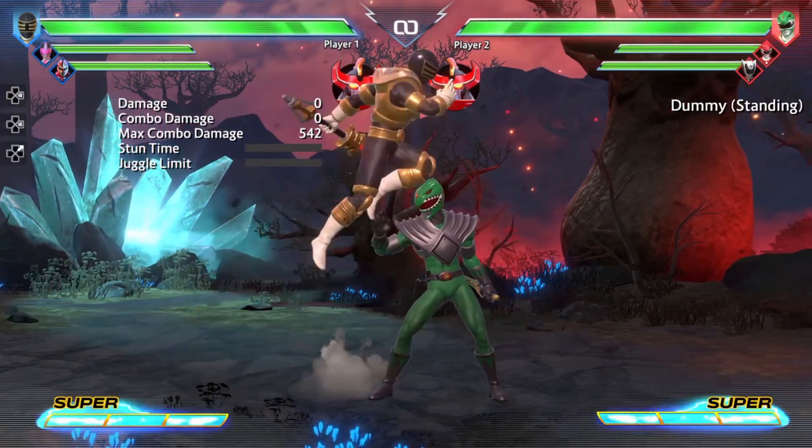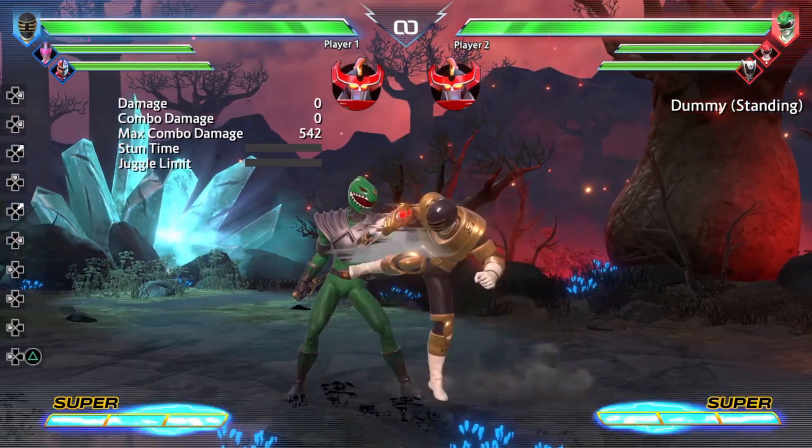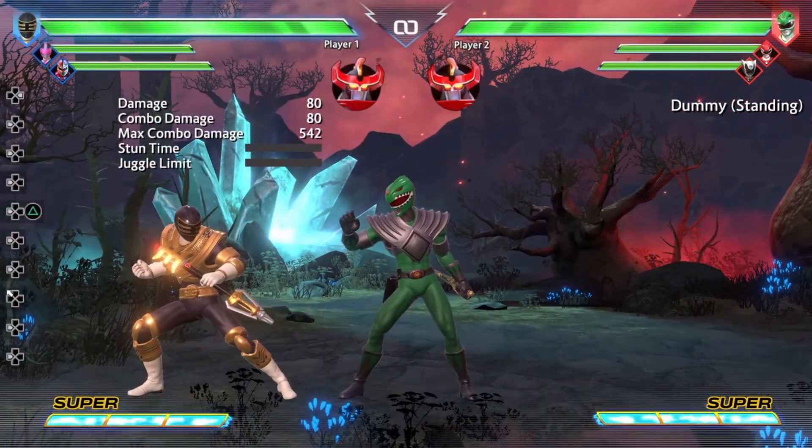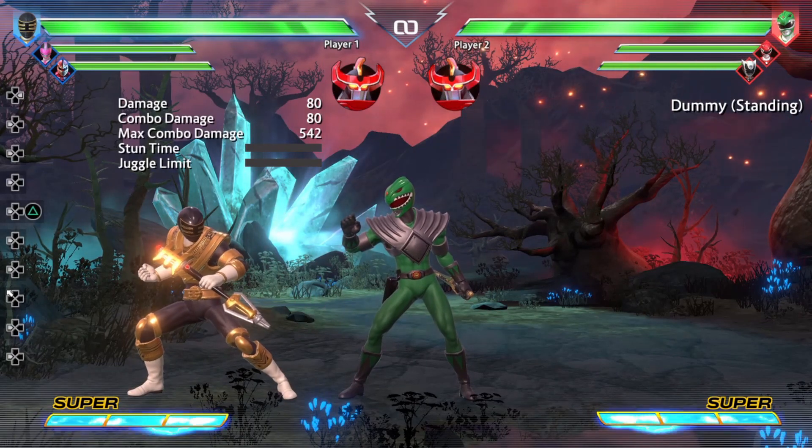Moving into Command Normals, he has one Command Normal with Medium Attack, which gives you the Sparta Kick. The Sparta Kick causes a wall bounce, which you can proceed to follow up with combos, which we will talk about later.